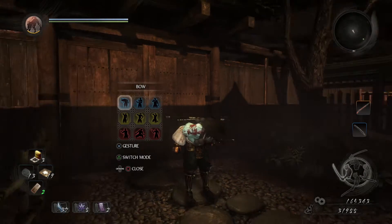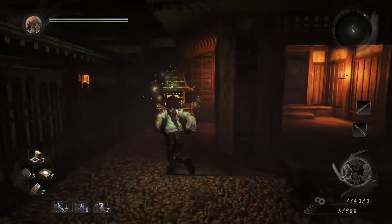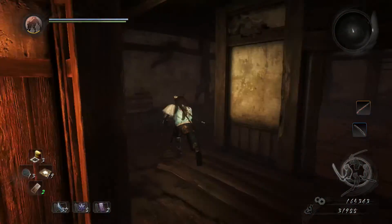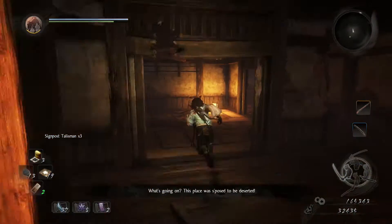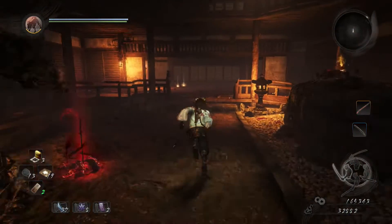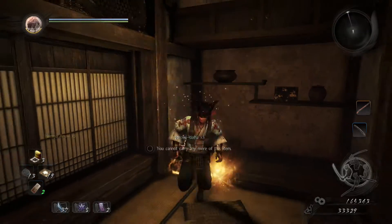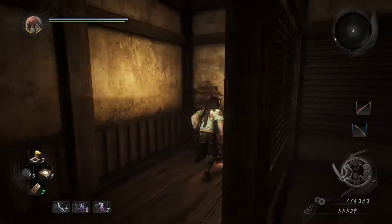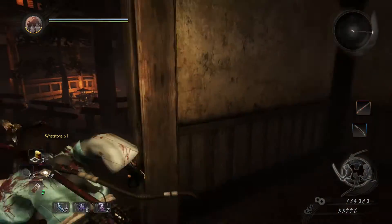Hey guys, welcome back to a brand new video. Today we're continuing our 100% exploration walkthrough of Nioh. This is episode 10 and we're doing the mission 'The Eiger Sanction.' Remember, this is an exploration walkthrough — if you're looking to get unstuck or defeat a boss, this probably isn't for you. Wait until you finish the mission and come back, because we'll be showing you all the items, all the kodamas, and all the shortcuts and hidden locations.